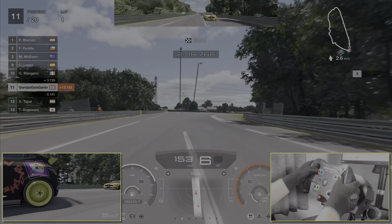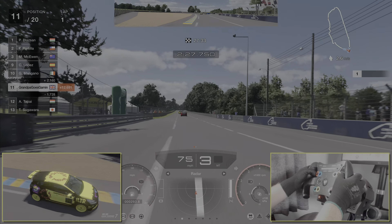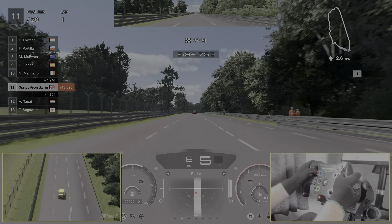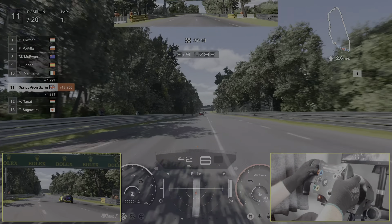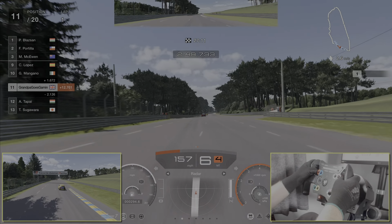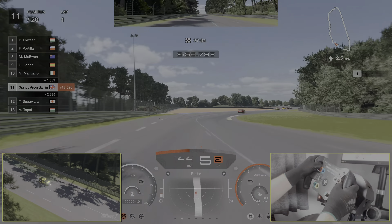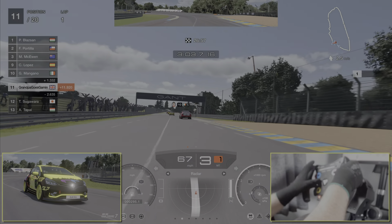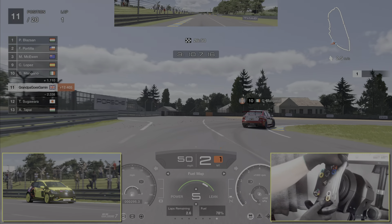A bit too much overspeed there. Getting up behind Tapai in the Mustang. We're currently 13 and a half seconds behind the leader. We're just going to coast in and let Tapai save us some fuel. We don't want to overdo it and burn all our fuel trying to catch up to the leaders, because we don't know what's going to happen later in the race. If the weather comes or doesn't come, we're going to see different strategies from the other cars.